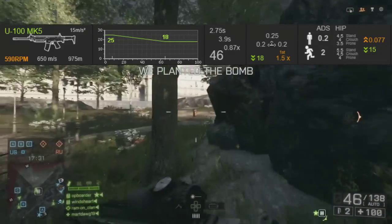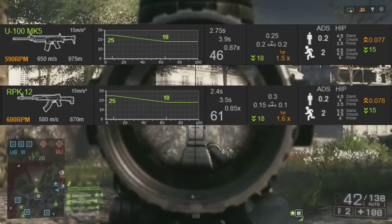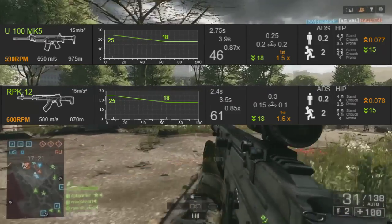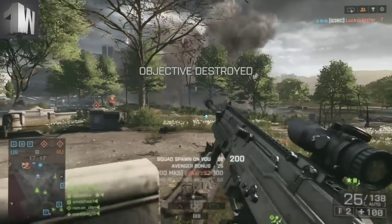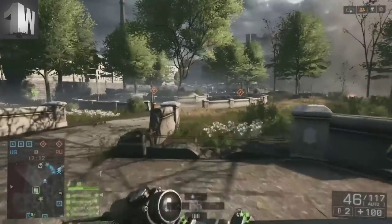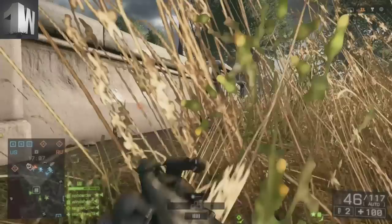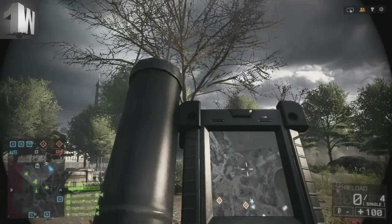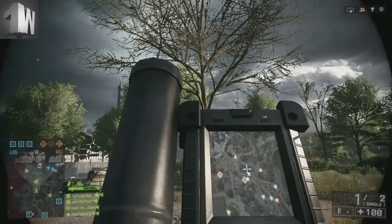Let me talk quickly about the stats here of the U100. I'm comparing it to the RPK-12. The vertical recoil and the side-to-side recoil is actually better with the RPK-12 than the U100. But statistics are one frame of mind — another is the actual performance of the weapon. And this weapon performs very well at medium to long range. So even though the RPK-12 is statistically better, in terms of actual performance it's right up there. Personally I still prefer the RPK, but this weapon is still devastating.